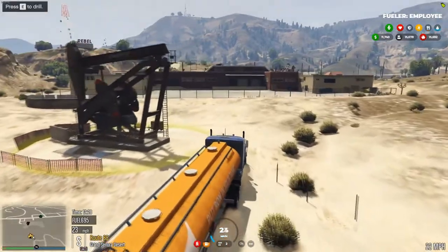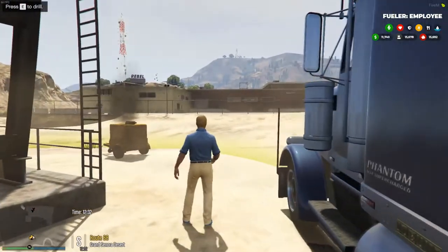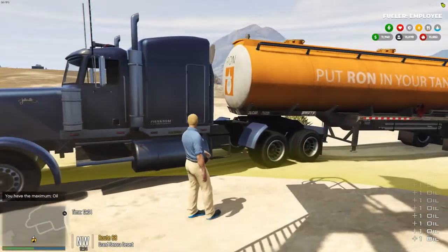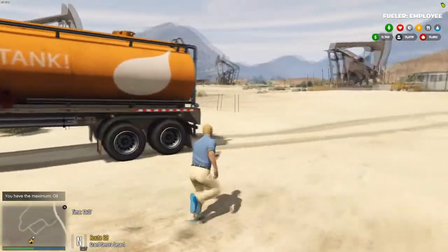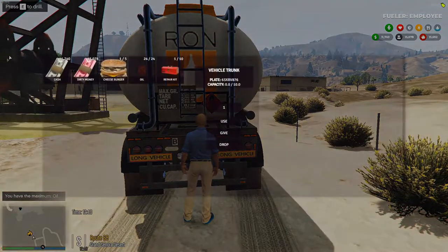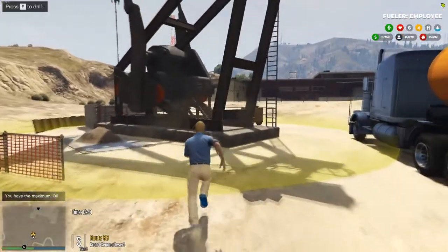We need to work our way up to the drill site. You really don't even need the truck, it's just for aesthetics. Get out of your vehicle, hit E to drill for oil. You can either fill up your inventory — press F2, this is oil — or after you fill up your inventory you can come to the back of the vehicle, press Y, it opens up the vehicle trunk. You can put 24 oil in the trunk.